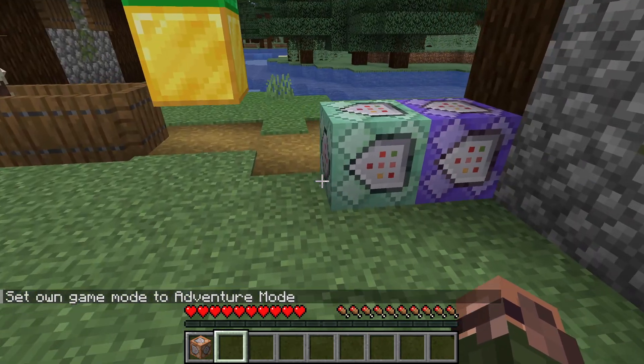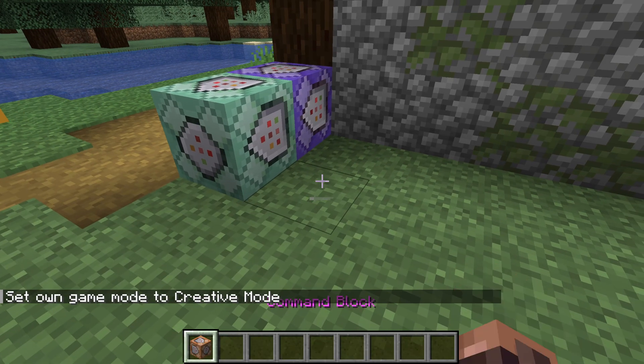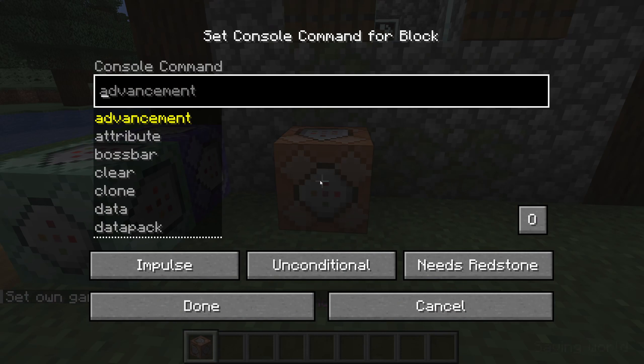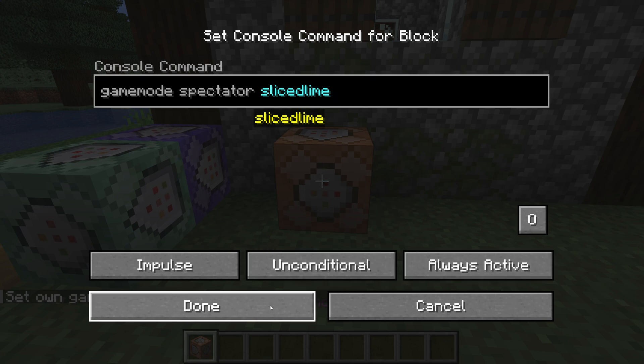We'll get back to adventure mode in a later episode. If you want your game mode to be changed as part of a command block chain, that is also possible, but since the command block doesn't know who to change the game mode for, you'll need to tell it by adding your name as a target to the end of the command line.